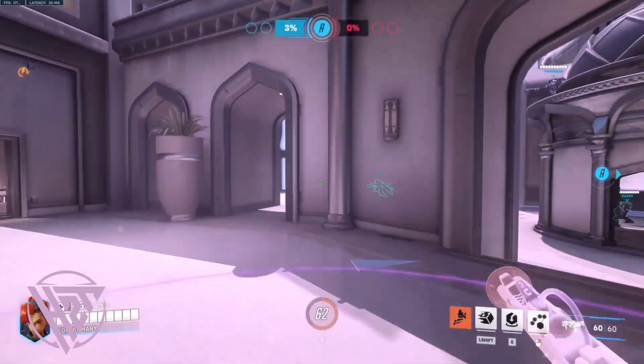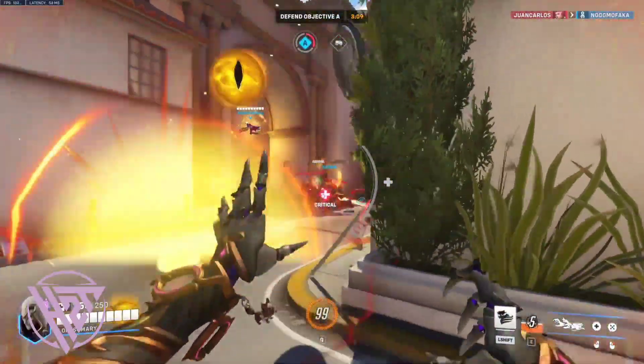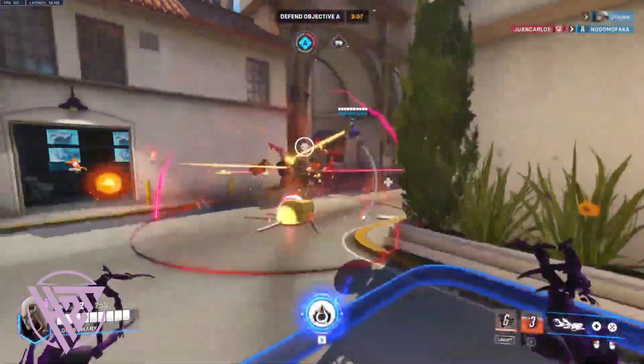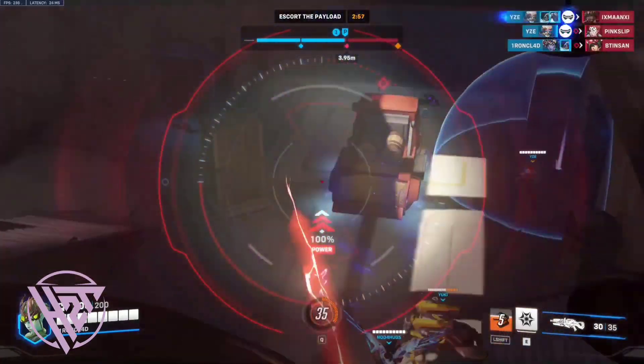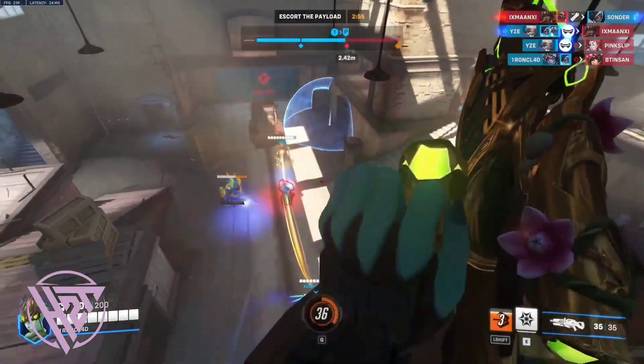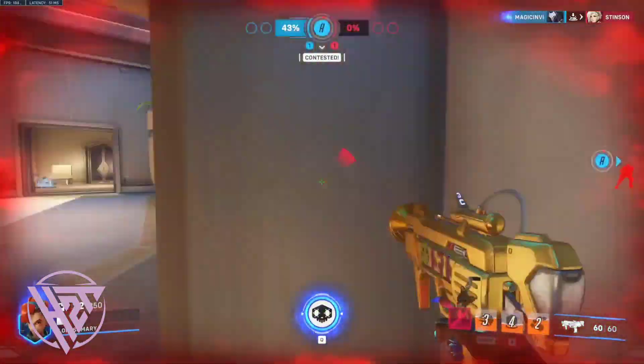Communicate hacks: call out when you or teammates are hacked so others can adjust positioning or support. Predict hack attempts: anticipate where Sombra might attempt hacks and be ready to counteract them preventively.